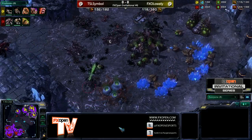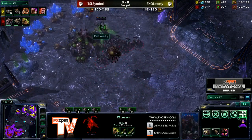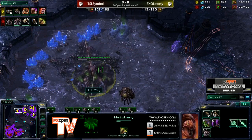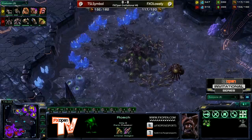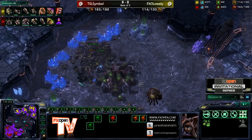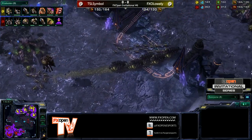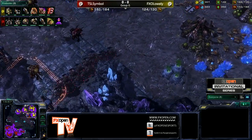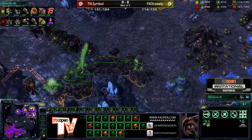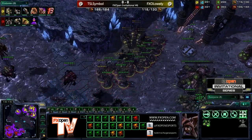Here comes the wave of Roaches into the third — he's going to target down this Hatchery, going to get the Queen first, then move on because the entire army for Lowly is occupied at the natural. He's going for drones, actually. Nice Burrow by Lowly here, but look how many more Roaches are down at the fourth base for Symbol. The Zerglings do have the one-two upgrades, but these plus two Roaches two-shot them. He will eventually defend this, but he had to stop mining, and now there's another big Roach army coming into the natural. Symbol is just making tons and tons of Roaches — Lowly is barely holding on, having to bounce back and forth, not able to gather enough energy for Fungals because he keeps having to drop Infested Terrans. Those ones weren't dropped in the best spot. Now all the Infestors are dead.